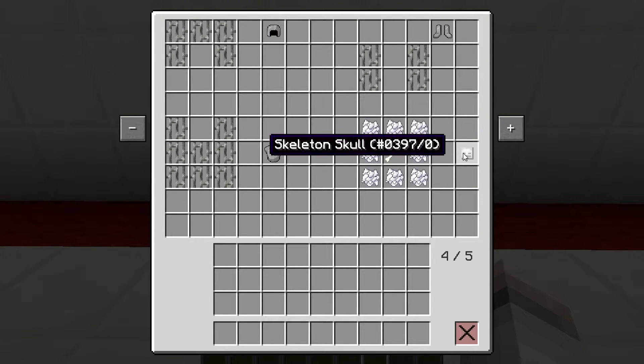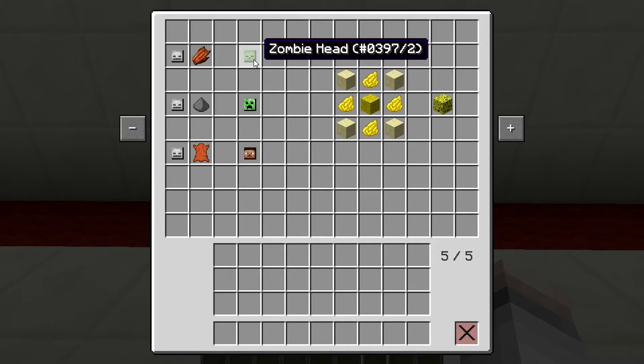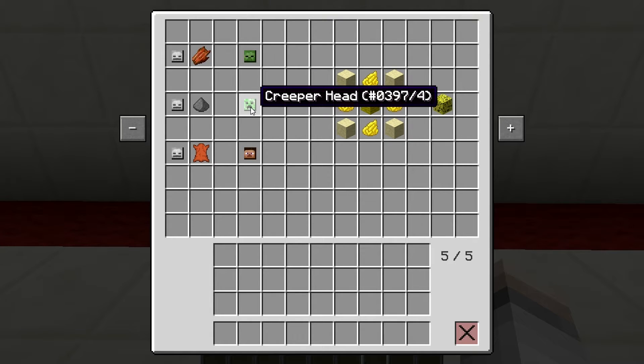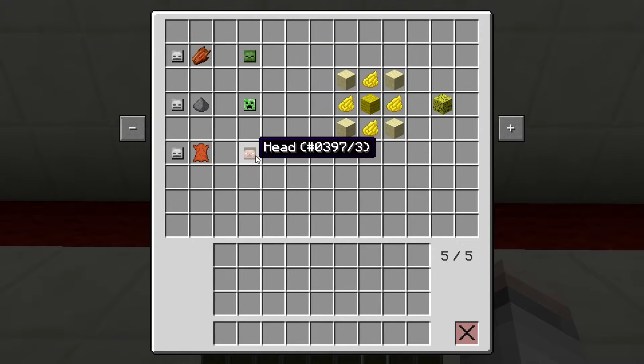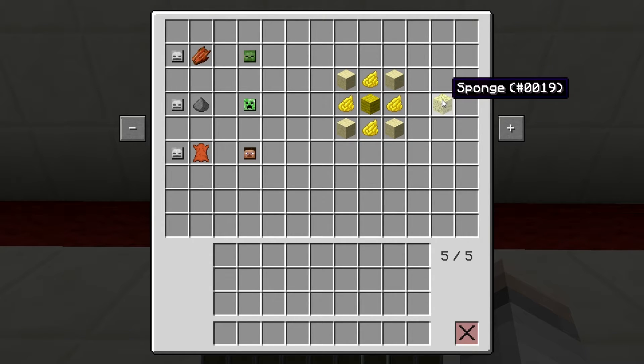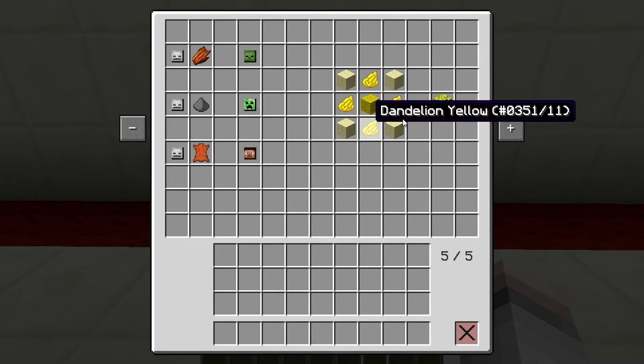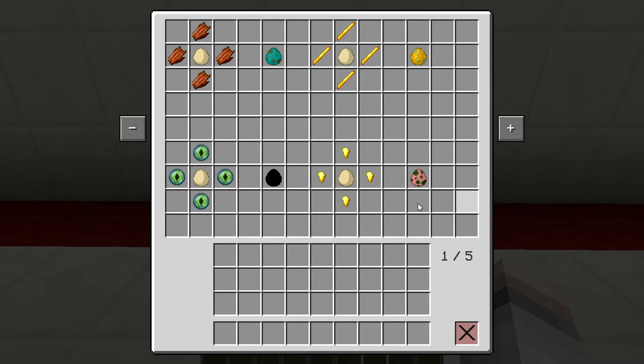You can also craft heads in the game for decoration. The skeleton head is what you need as a base for all the rest of them, so you'll need to craft quite a few. For a zombie head it's a skeleton head with rotten flesh. For a creeper head it's a skeleton head with gunpowder. Steve's head uses a skeleton head and a piece of leather. You can also craft sponge — sand in a pattern with a yellow dye in the center gives you the sponge.